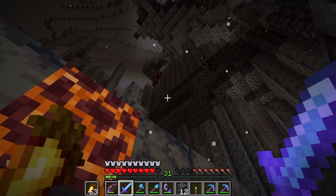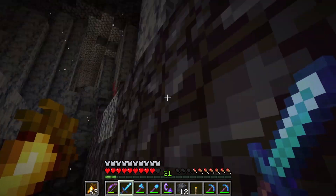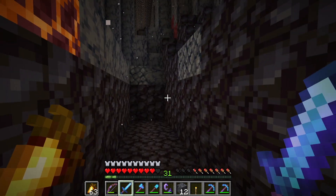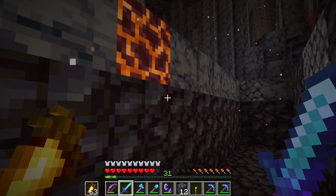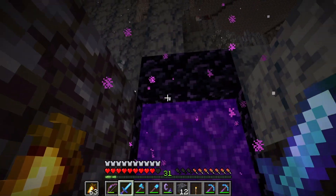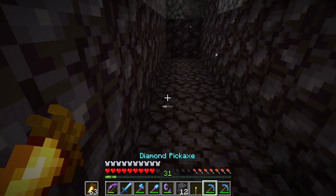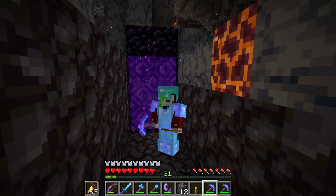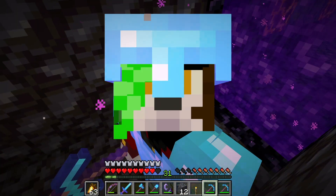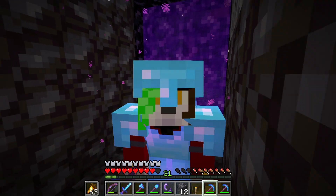There is still only one problem though — I'm in the middle of a basalt biome. The point of doing this is so that from my original portal, over in this direction, it connects to this one. And if that can't happen, there's no point in connecting this portal at all. So I'm going to have to dig through a place that is full of lava pockets, and try not to die. That's gonna be so fun, boys.